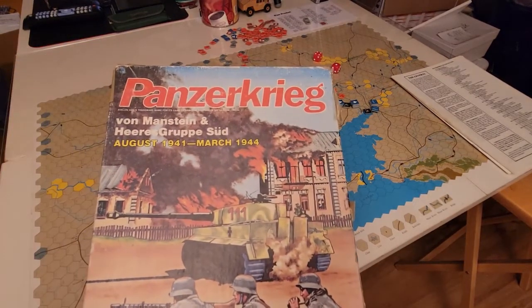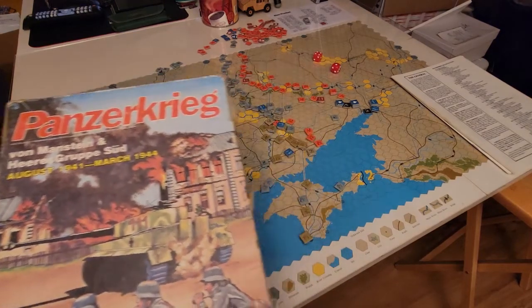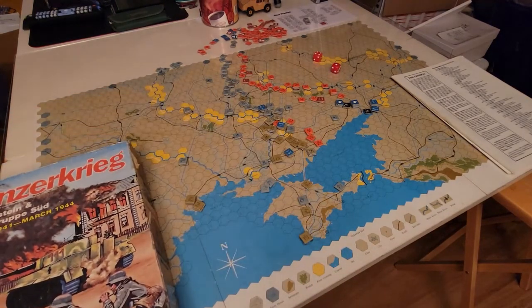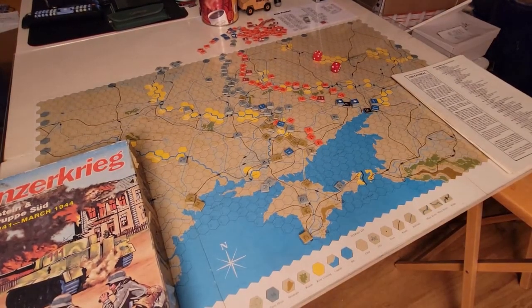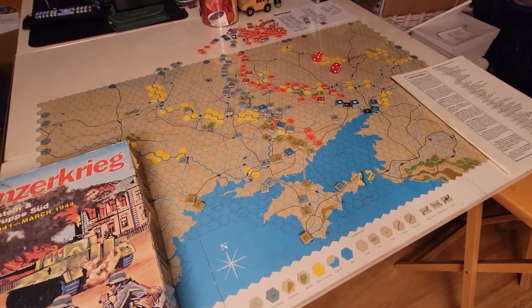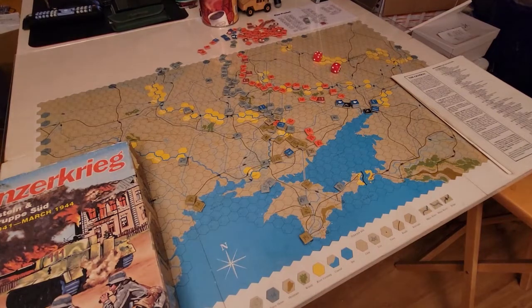A little bit about this game — it was first published in 1978, and the designer's name was John Prados. This game was actually published by a company called Kossi, OSG obviously, and some other company called Six Angles that I know nothing about. This particular one is the Avalon Hill version.